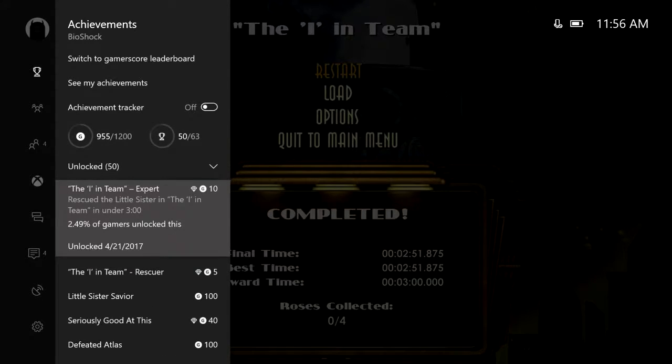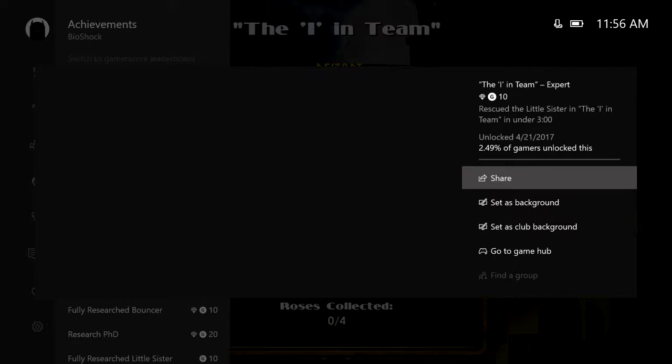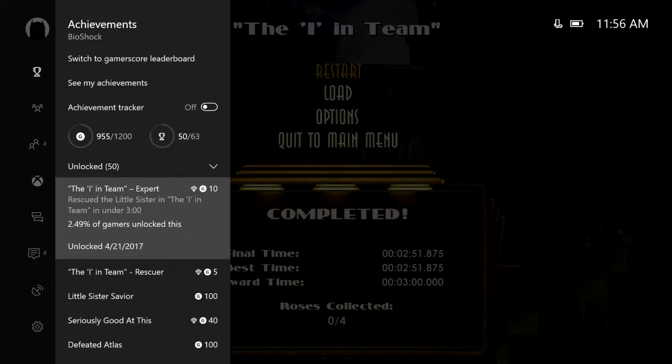I apologize for that wait. The picture doesn't even show up, but we get the ION Team Expert 10 Gamer Score rare achievement — rescue the little sister in the ION Team in under three minutes. There you are, ladies and gents. A quick 10 Gamer Score in Bioshock Collection.